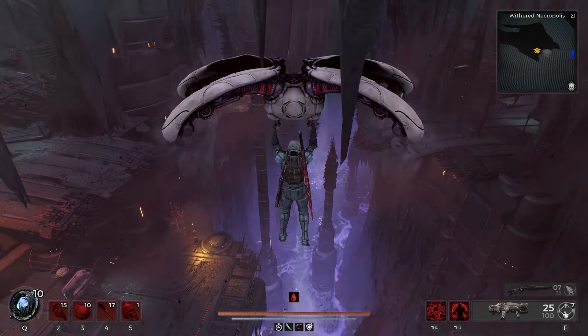Once we have landed there is a small area full of enemies right here, but we are going to go to our left through this door and across this bridge. Once we start crossing the bridge an elite is going to spawn and we are just going to take it out.